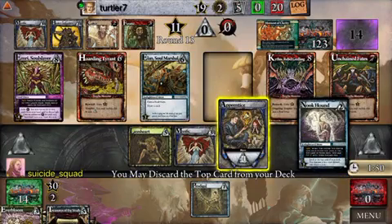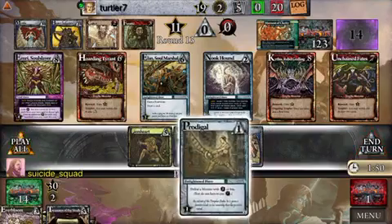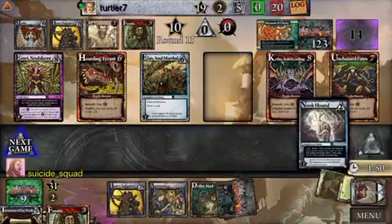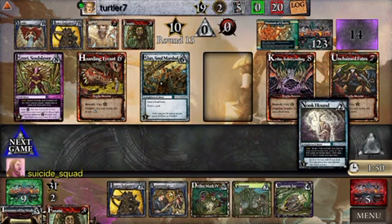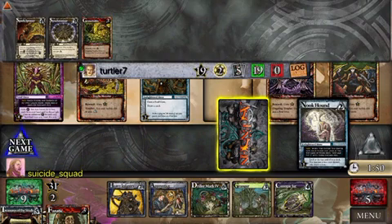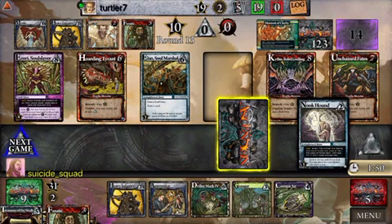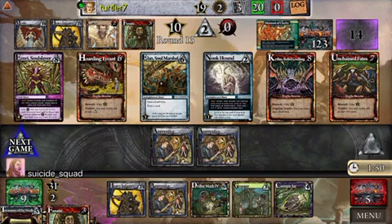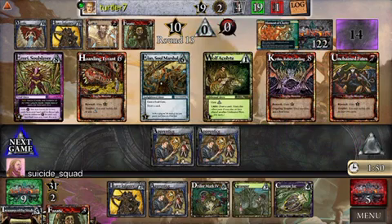Actually, maybe I shouldn't have shuffled because now I don't get the Lion Heart back. I'm going to put this Fanatic in play again. I do have the end-game honor lead, but I do think he's had the rune advantage all game. He's got some Makanas going, and his turns — at least the last three — have just been better than mine. So if he ends this turn I'm sure he's won.